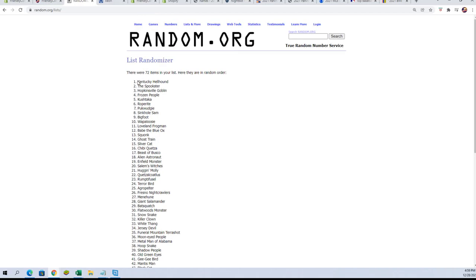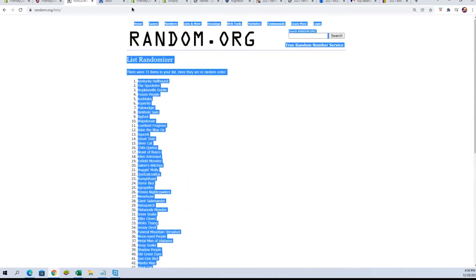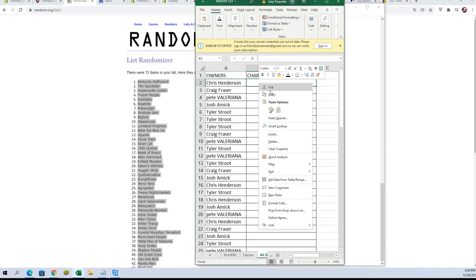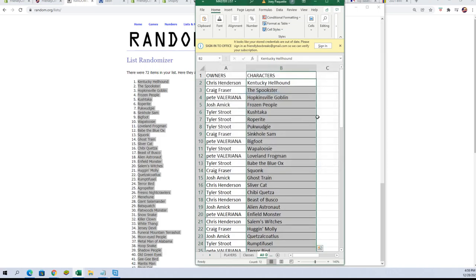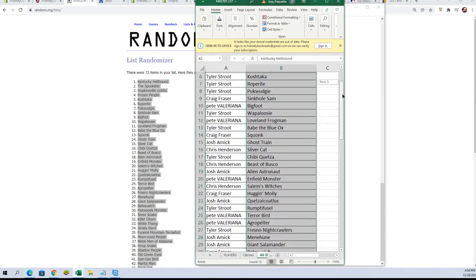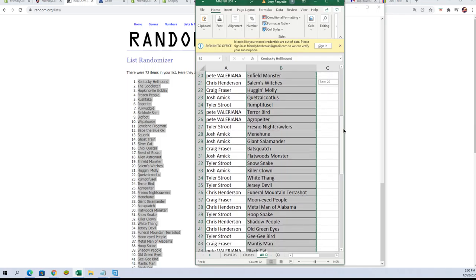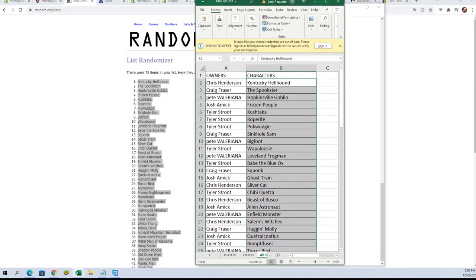Let's take all these names for all these characters and match them up with the owner's names right now. Oh, we missed one — we need them all. That's not what I want, this is what I want right there. I'm gonna take a slow stroll through here and check out everybody's names. Actually, what I should do is alphabetize the names and make that happen.